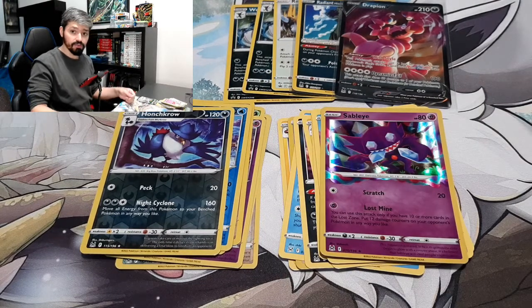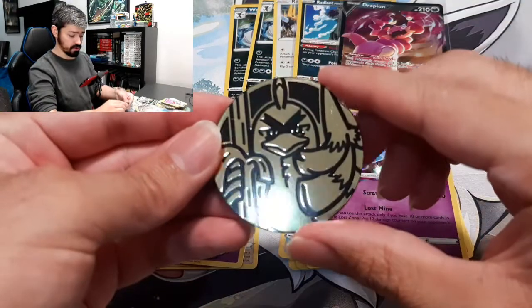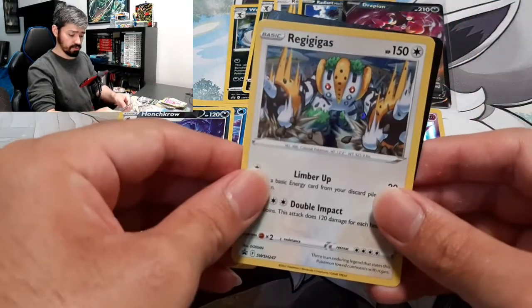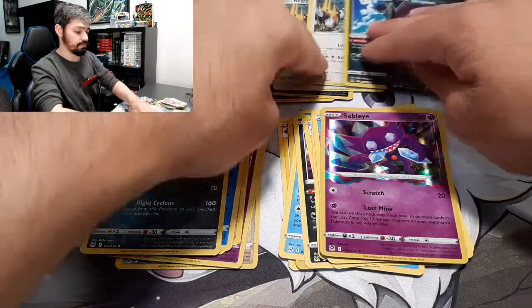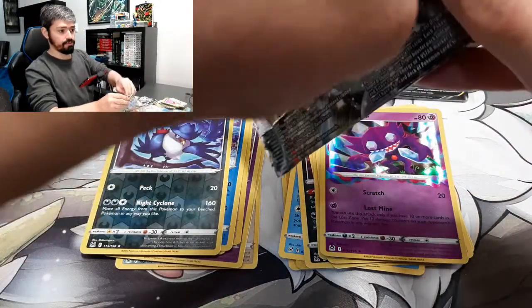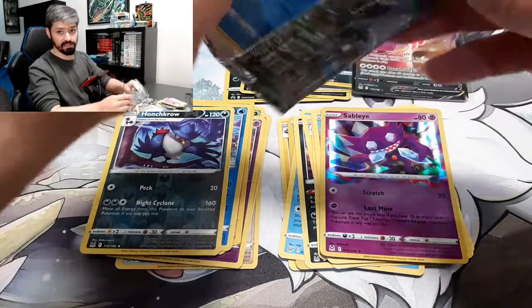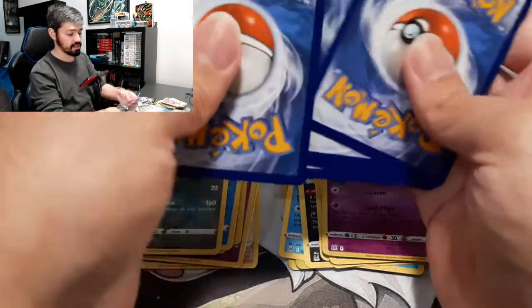Now we're going for our last three-pack. Here is the coin of the last three-pack. The promo card and the code card — let's put this up here. For now the Battle Stadium is winning the opening. Let's see if we can get a hit on these last three-packs.